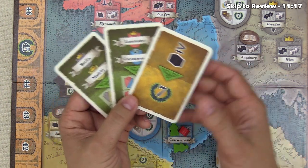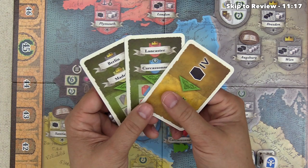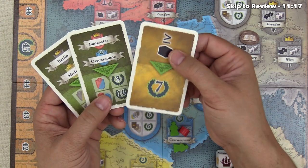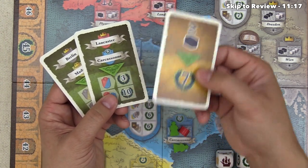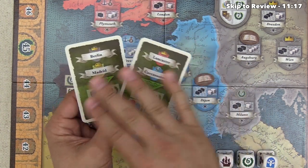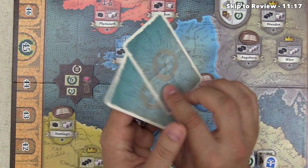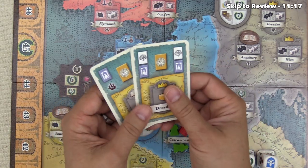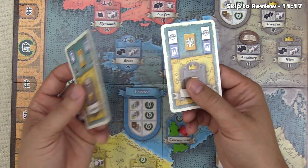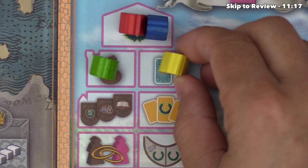The last thing players do before moving to the next round is they can spend their scoring cards. You're allowed to keep two scoring cards between rounds, so a player would want to spend at least one if they have more. You can spend as many scoring cards as you want in a round but keep up to two. Players are also only allowed to keep one blue ashen card between rounds — they'll have to discard down to one, and that happens before they would potentially draw another card for the next round.